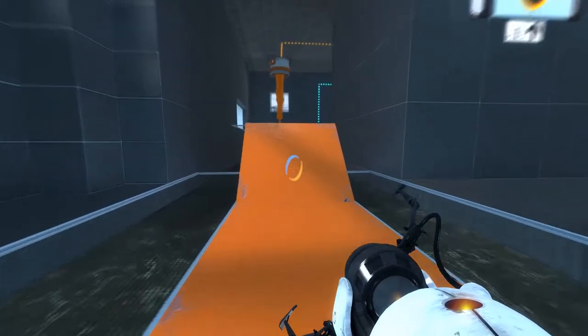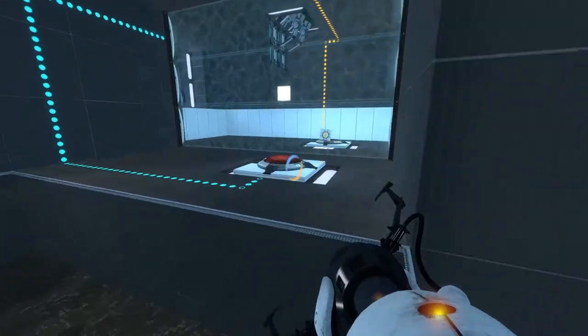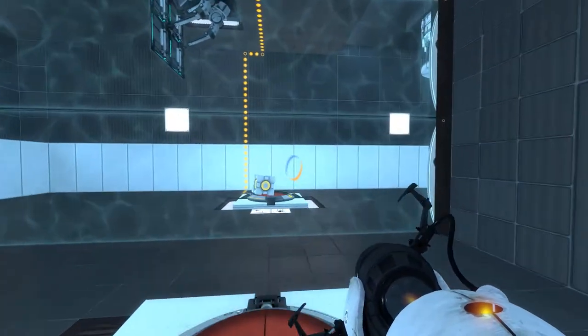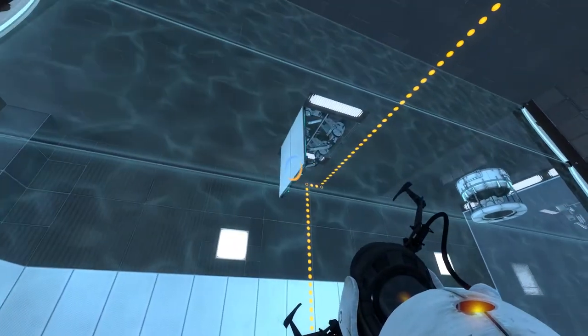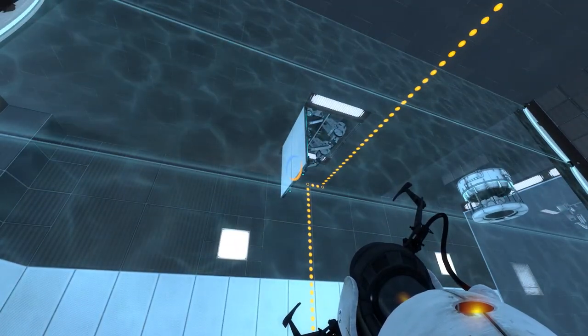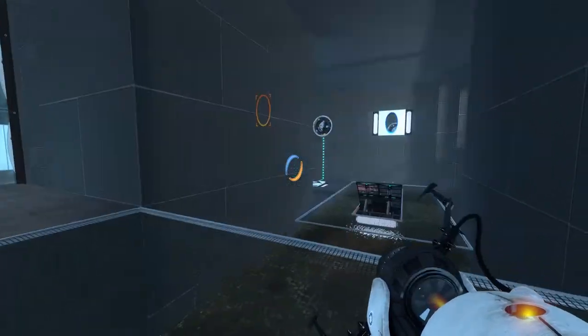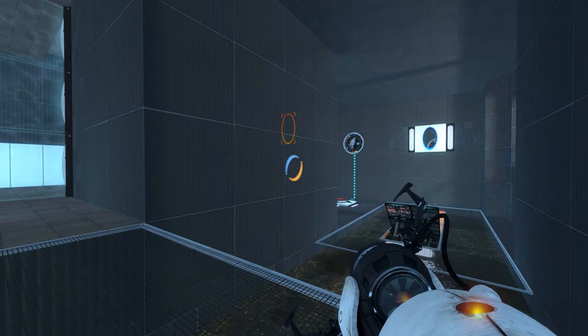So now that we have that, we can go over. And I had some trouble figuring out how exactly to get the cube on the other side to work. Because, as you see in the beginning, we have to get the cube all the way over where the door is. And that took me quite a while to figure out. But eventually I did get it, because it was my first map in a long time — first real map in a long time.